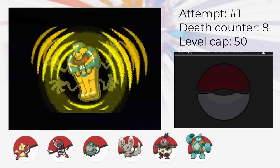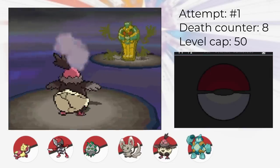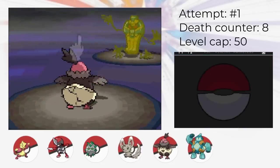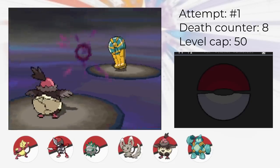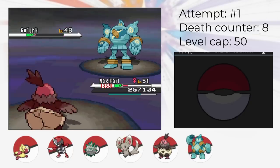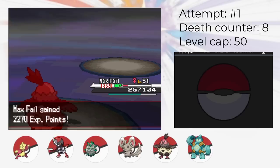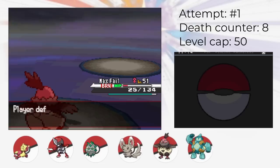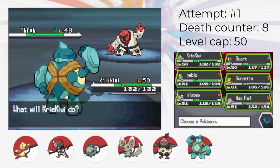Next up is the Ghost-type Elite Four member, but it's all the Vullaby show. Cofagrigus is fodder for Vullaby, who has Rest, Nasty Plot, and Tailwind. All we do is set up and then win the game with Dark Pulse spam. If we ever get too unlucky with Cofagrigus's special defense drops from Shadow Ball, we would have to go to Minccino and come back. In general, there's a lot of PP-style strategies that work out here, and I just picked the easiest one.